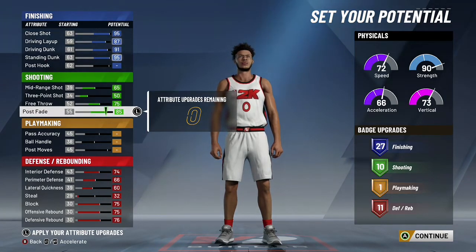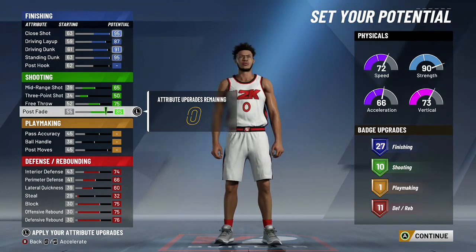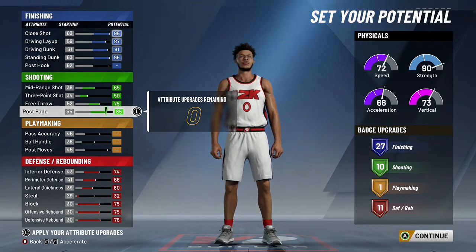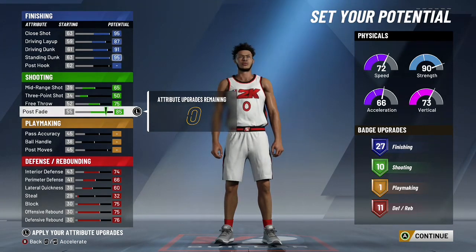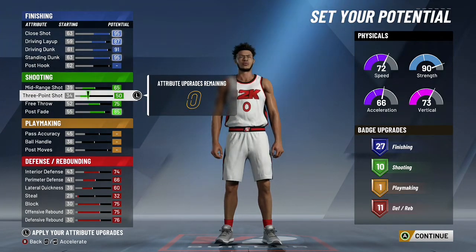Upgrading shooting is what really changes this build. Obviously this build is going for rep through lobs, but a lot of people will realize you're an interior finisher and strictly sit in the paint the whole game. The way to work around that is by upgrading your shooting — we'll be able to shoot the mid-range and potentially the three ball. We get a 65 mid-range and a 53 three, plus 10 shooting badges. I could shoot consistently with a 62 mid-range and zero shooting badges, so once you get those badges maxed out with Hall of Fame dimer and floor general plus 99 overall boosts, you'll knock down that shot, space the floor, and get more lobs.